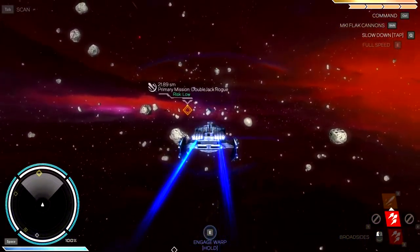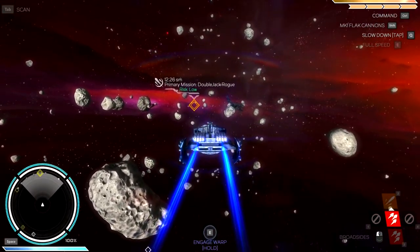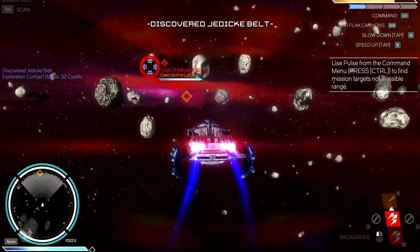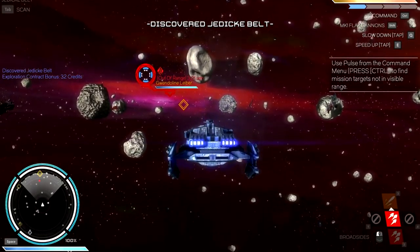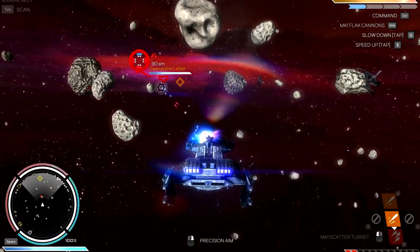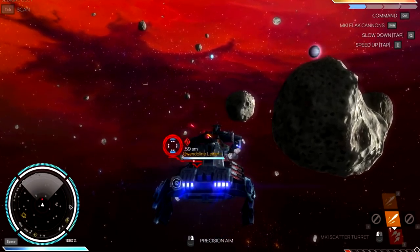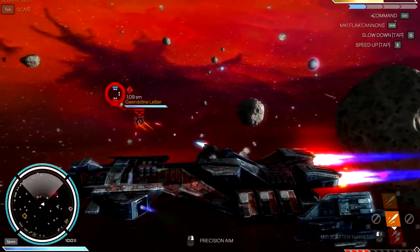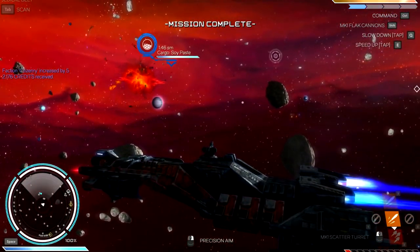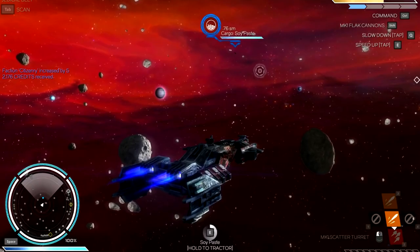I really wish I had a joystick — I think that would help a little bit. Double Jack Rogue discovered — Jack held 32 credits, Gwendolyn Labor. Let's get the scatter turrets online. She's shooting, she's squirreling around — we're going as fast as possible. Gwendolyn, that's all you had? Man, lame.